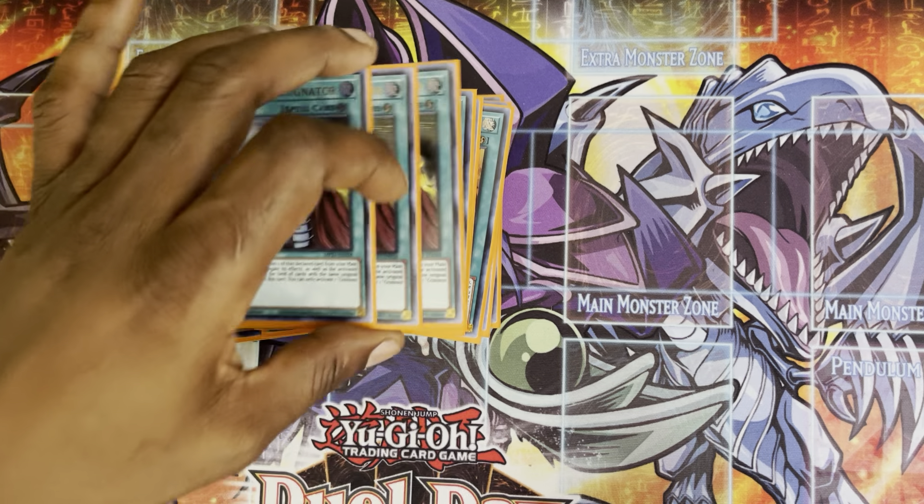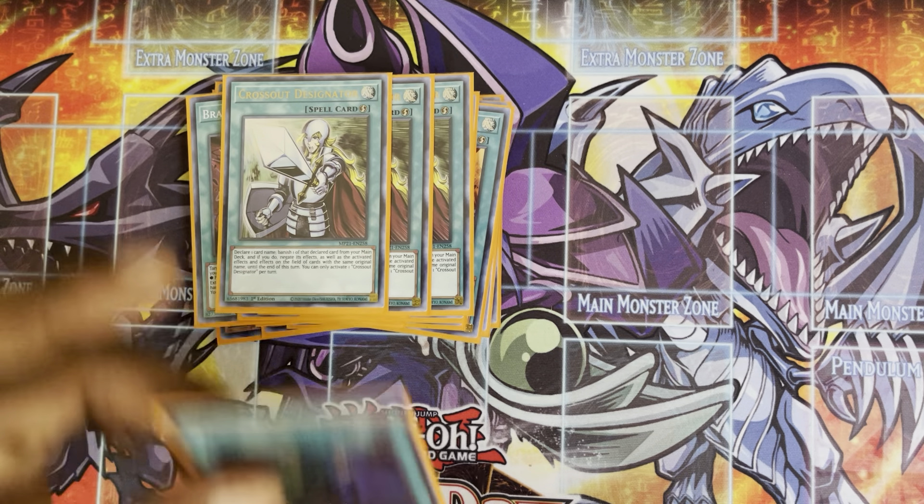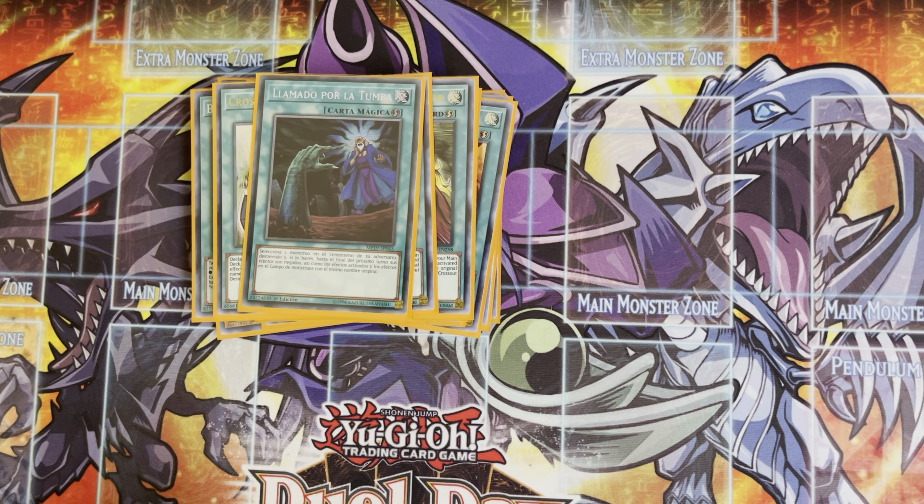Now I'm going to go to my quick play lineup. These are spells I play that are quick plays and I feel are super strong in this format. We have three Crossout Designator — self-explanatory because hand traps are super prevalent. Almost all the decks are playing the same hand traps. If you're playing the Adventurer package, this is a great card because everyone's playing the Adventurer, so it gives you something to hit in that deck as well. Also, it just makes sure your Branded Fusion resolves.